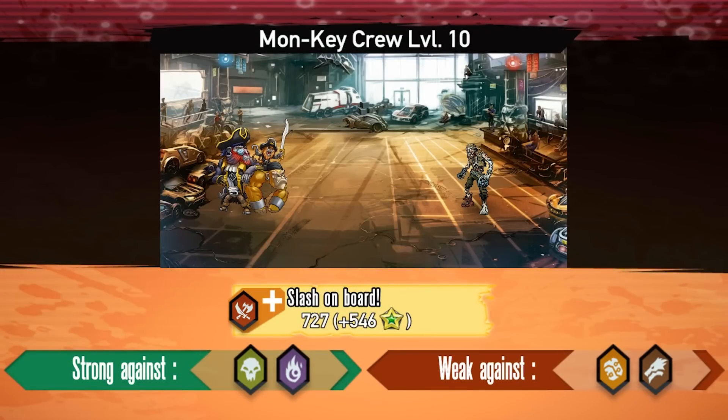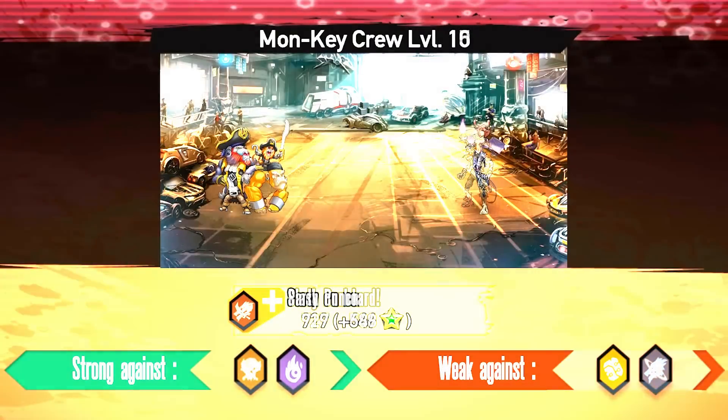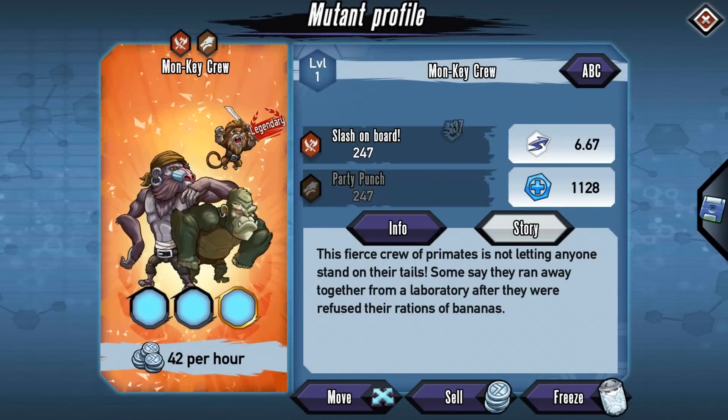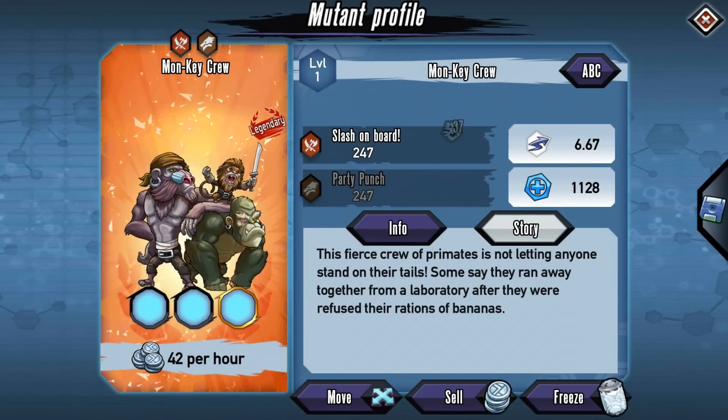Their two attacks are Slash on Board and Party Punch. One is fast, the other hits hard, and the last is resistant. So together they have some very solid statistics.